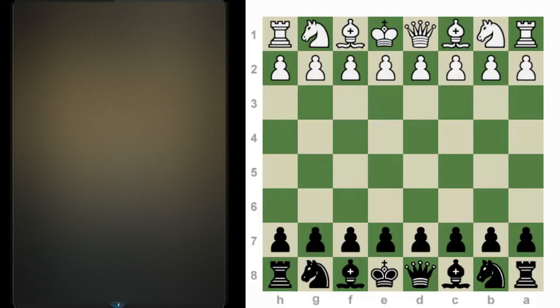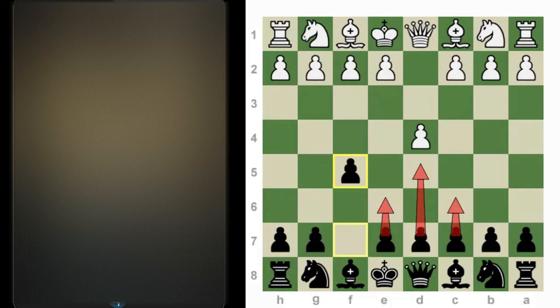The Stonewall is usually played against d4, although you can also do it in the reverse color. Black sets up his pawns on f5, e6, d5, and c6 — that's basically what defines the Stonewall. Notice that after d4, f5, this is called the Dutch. Black has other choices such as the Leningrad Dutch, where you can fianchetto the dark-square bishop with g6 and bishop g7. But in these videos I'm only going to talk about the pawn setup f5, e6, d5, c6.